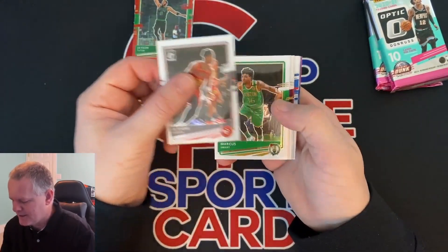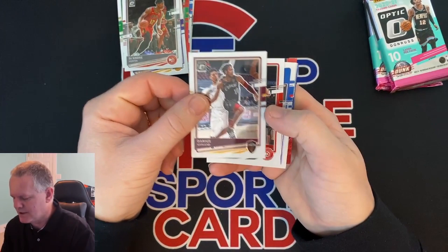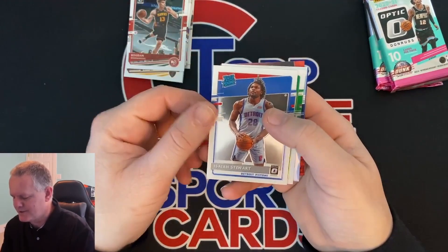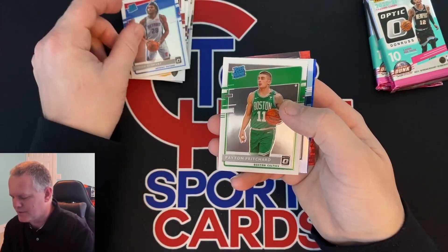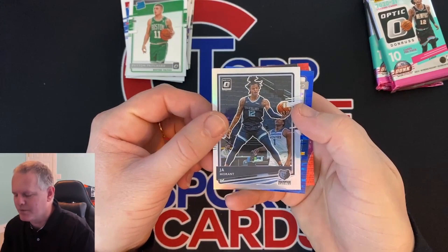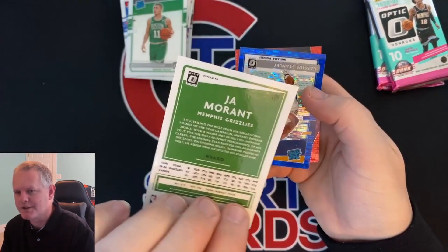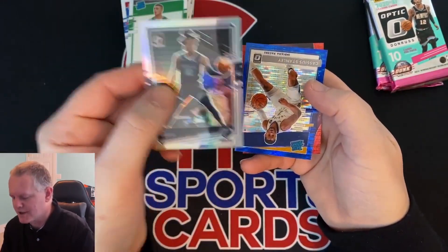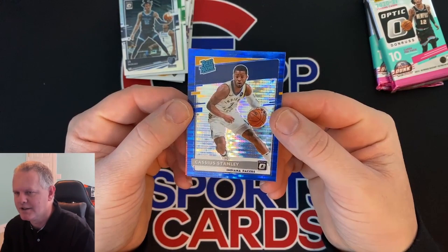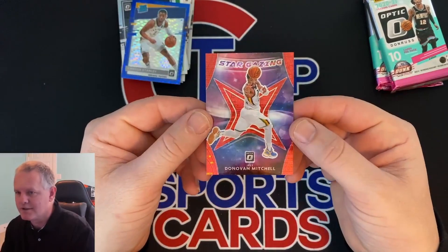Base again: Hunter, Smart, Peruso, Darius Garland, Bogdanovich. Nice — Isaiah Stewart base rookie, Peyton Pritchard. Here's a nice hollow — Ja Morant, that's your silver prism. You can see where it says prism and you can tell with the shine it's a hollow. Nice rated rookie blue pulsar — Cassia Stanley. And we have a red pulsar insert: Stargazing, Donovan Mitchell.